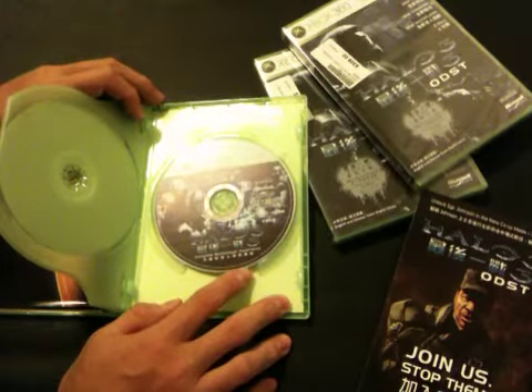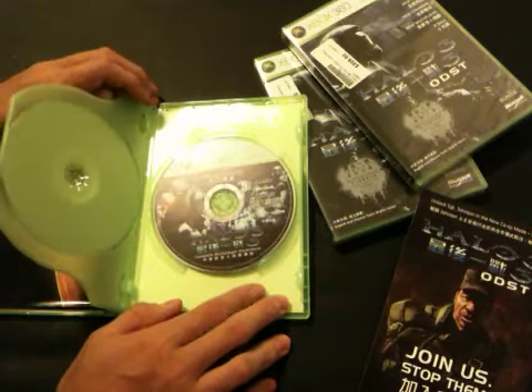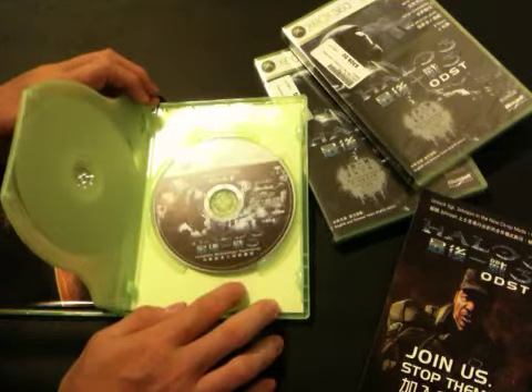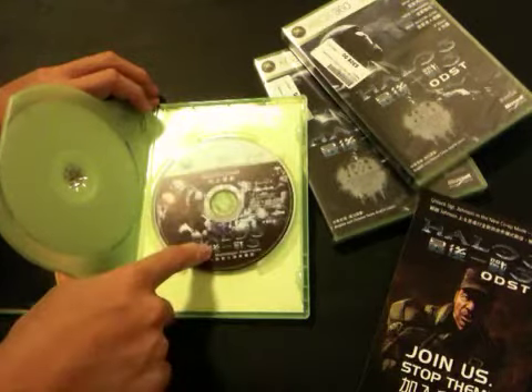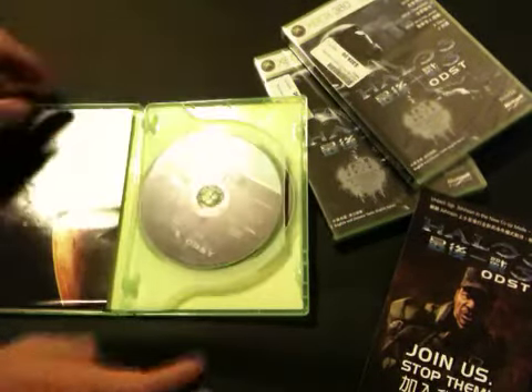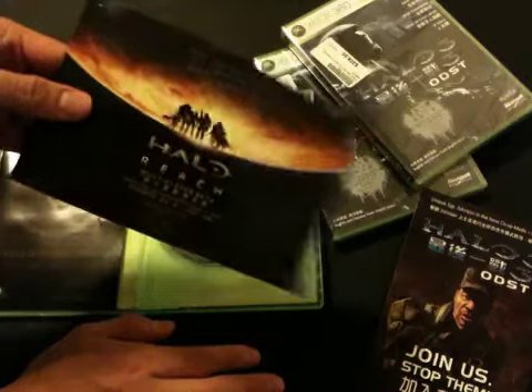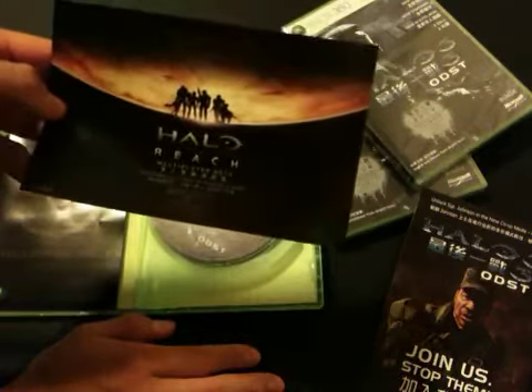If you're like me and you have one of the old Xbox 360s with a small 20 or 10 gigabyte hard drive, you can delete those downloads and just play off the disc, which will save you some hard drive space. Also included is an invitation to the Halo Reach Multiplayer Beta, coming out in Fall 2010.